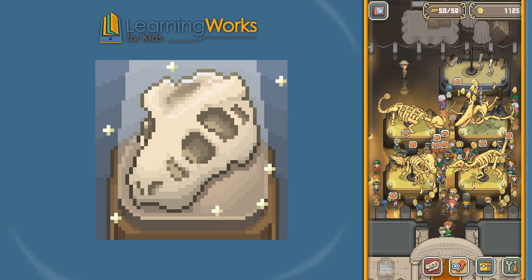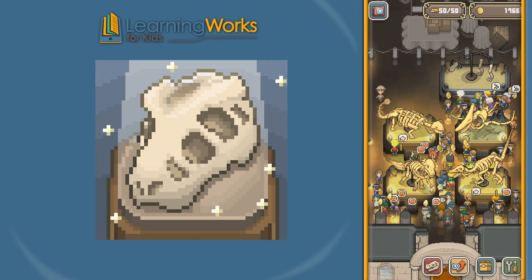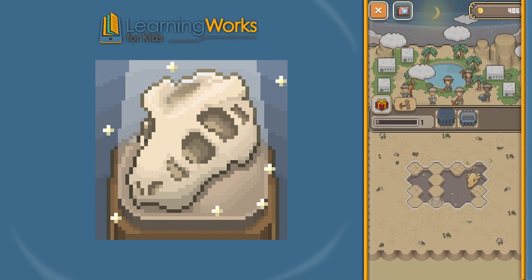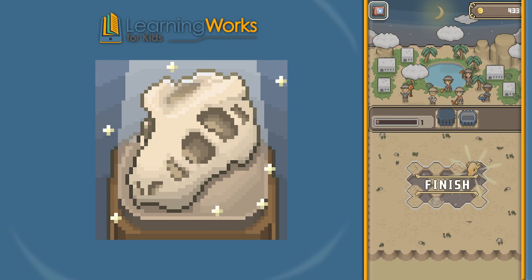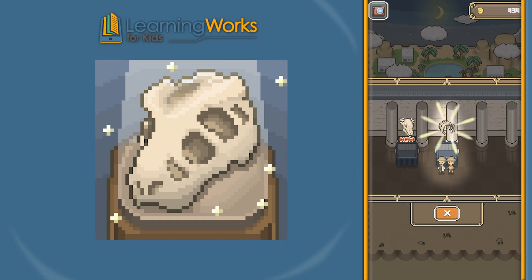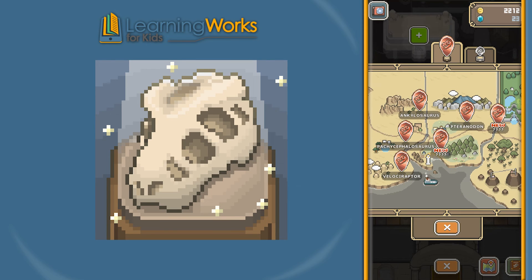There are also rarer fossils, which cost more money and resources to find. Now let's talk about flexibility. In order to find fossils, you need to dig in the dirt. You do this by tapping on the screen and looking for bones. You only have a limited number of tries before the day ends and your paleontologists need to return to the museum. Being flexible and learning to adapt your digging strategy will help you find more fossils and not waste money on repeating digs over and over.